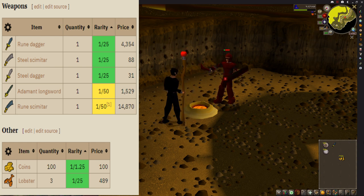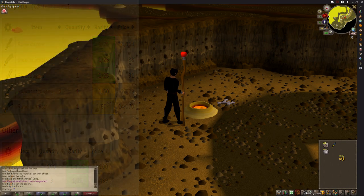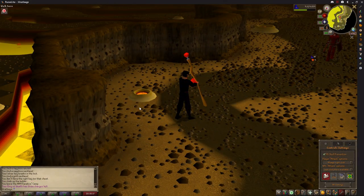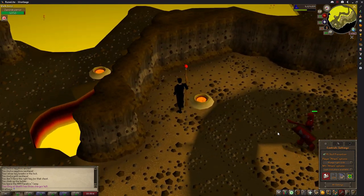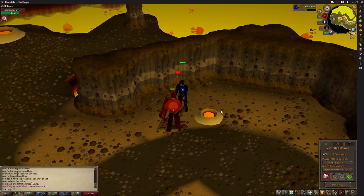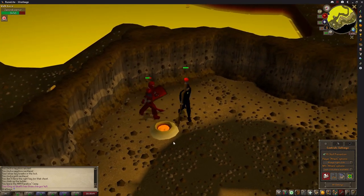A 1 in 50 chance to drop an Adamant Longsword which is another 1.5k, and a 1 in 50 chance to drop a Rune Scimitar which is incredibly useful if you haven't got one already and also 15k profit. The XP here is decent too — although you're using a low level spell you almost always hit so you get constant XP. This method is risky for low level hardcore Ironmen as the Warriors can max hit 8, and occasionally if they are too far north when you hit them they will move the wrong side of the lava pool.